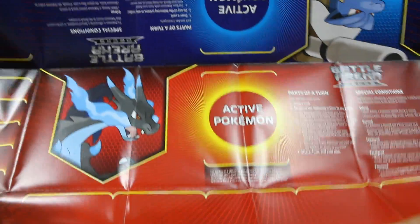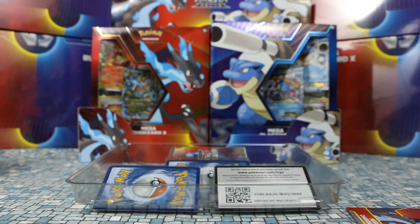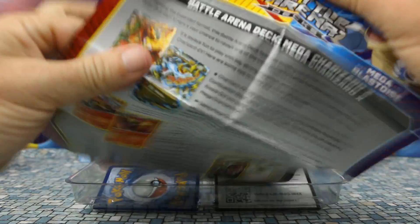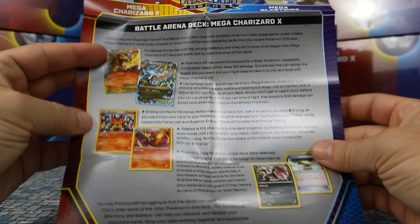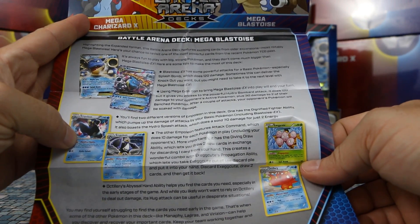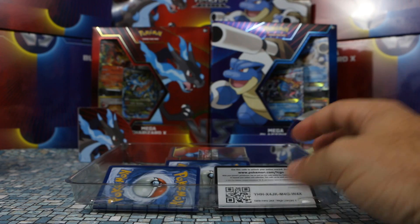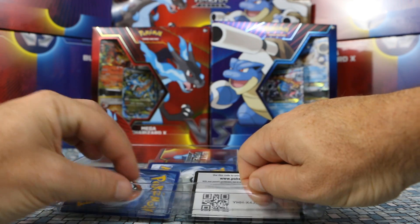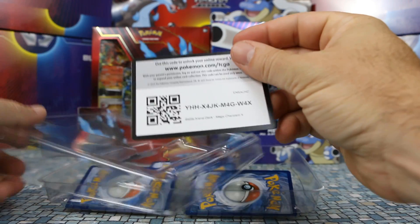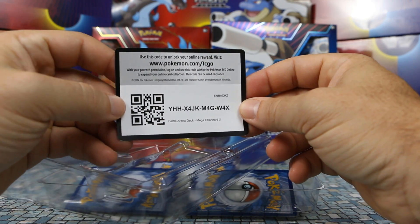It's just kind of small — usually the images are pretty big. We have our Mega Charizard X on this side and our Mega Blastoise on the other side. It does come with a little booklet — I guess a little information about the decks themselves and what they can be used for, which is kind of cool. There's also a code card for the Mega Charizard X for anyone that's looking for it.